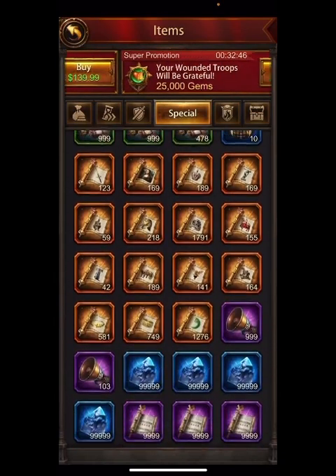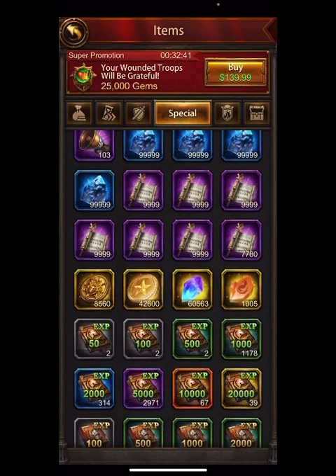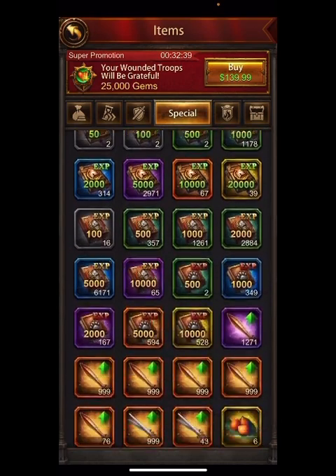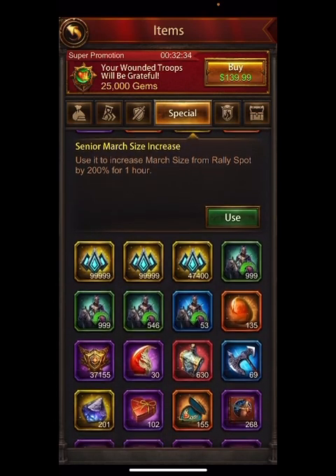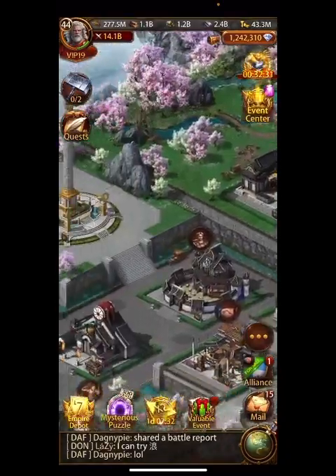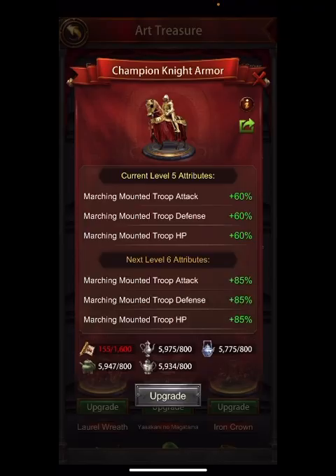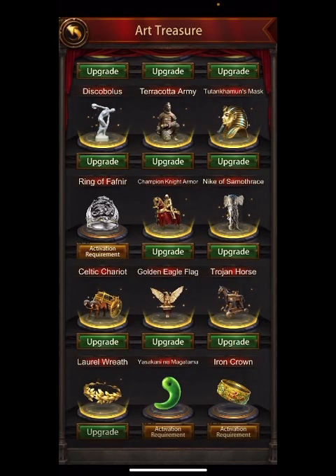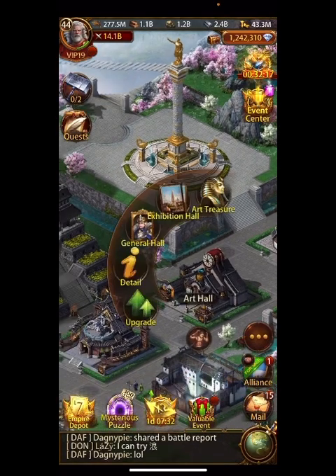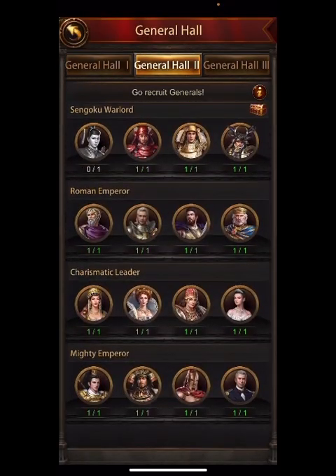Let's go over to the special area — there's 1000 Blood of Aries, quite a few of the senate stuff, twigs and jades. We'll take a look at that in a minute, as well as the art hall. That's about 170,000 tactic scrolls, 800 senior marches, and 250,000 souls. Let's take a look at the art treasure hall — these are all level five, they've all finished level five.